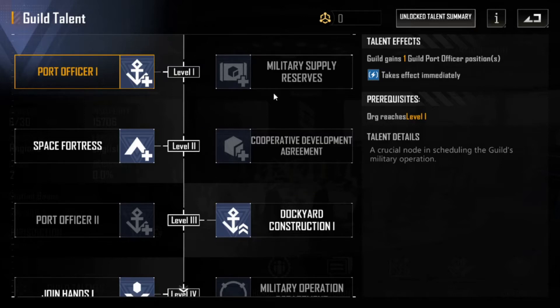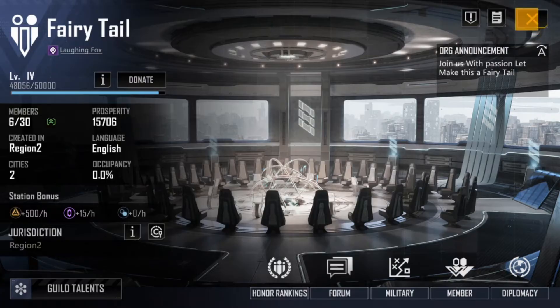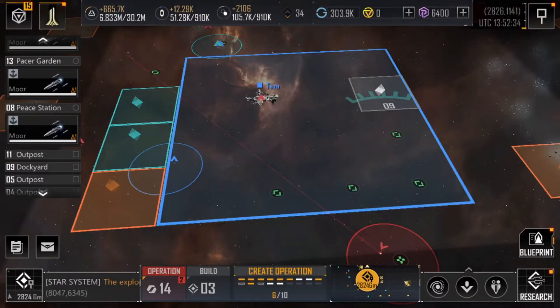It doesn't come automatically, it doesn't come magically. Finally, the Guild needs to own a city that holds Port Structures within its operation region.